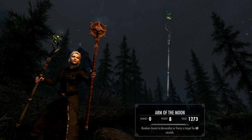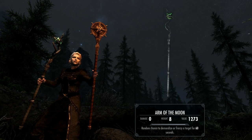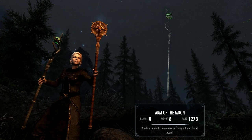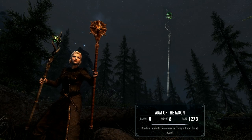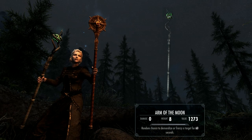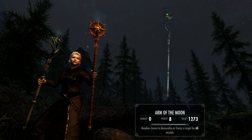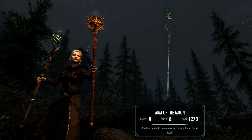Next up is the Arm of the Moon, which I think is a far better looking staff — I love the way the greeny-blue sigil stone revolves around it. This has a random chance to demoralise or frenzy a target for 60 seconds. As far as I can tell, this staff isn't capped at any level, unlike many staffs which cap at level 8, 20, or 30. That makes it uniquely good for certain types of play, though the downside is you don't know whether you'll get demoralise or frenzy. I love the look of this staff — I think it's fantastic.